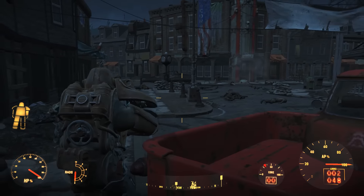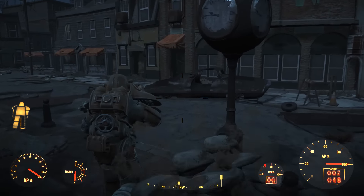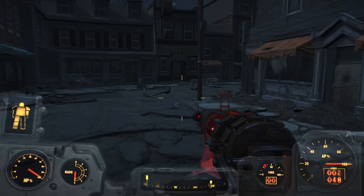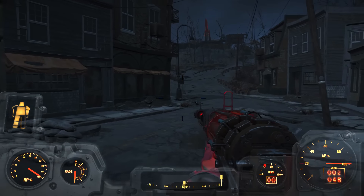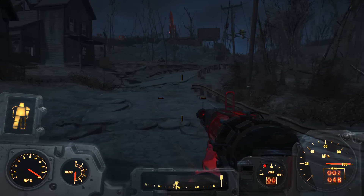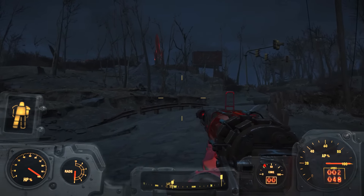Right now I do have my power armor, which is nice. It needs repair — it's the first set you get, all nice and rusty and you're missing an arm and a leg. Apparently you can just walk through sandbags with it. We're probably going to have to leave it up in Sanctuary for a little bit because the fusion core I have is getting close to running out. Once it goes out you cannot operate your power armor anymore — you need more fusion cores.